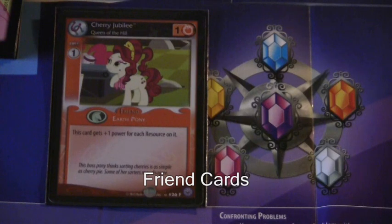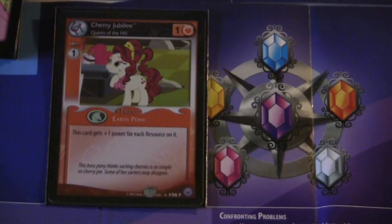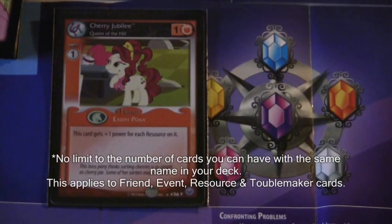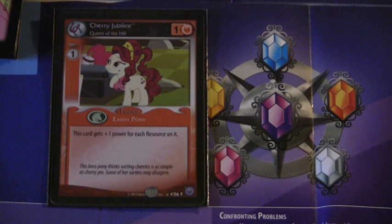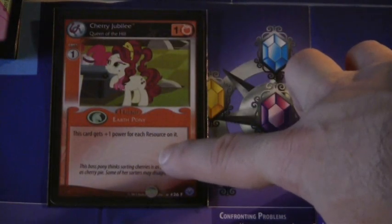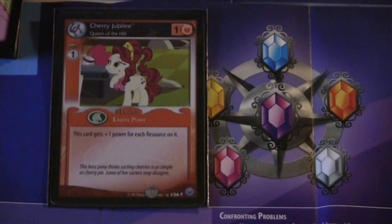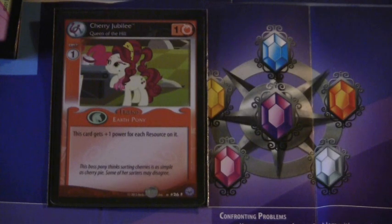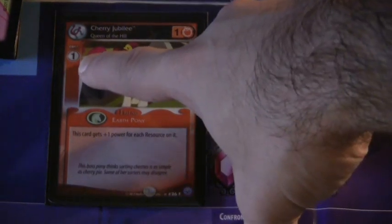The next cards are friend cards. Friend cards are used to solve different problems and defeat troublemakers. Just like main character cards, each friend card has a power that lends itself to solving problems or defeating troublemakers, a type — Cherry Jubilee is an Earth Pony — and an effect in the text bubble below. Cherry Jubilee's effect is: this card gets plus one power for every resource on it. Unlike main character cards, friend cards have a summoning cost — in Cherry Jubilee's case, it takes one action token to summon her to the field.